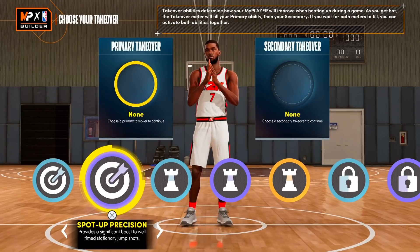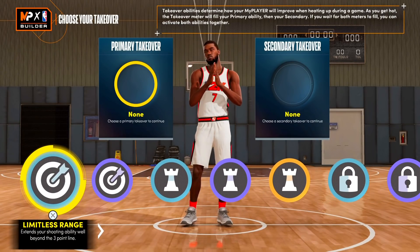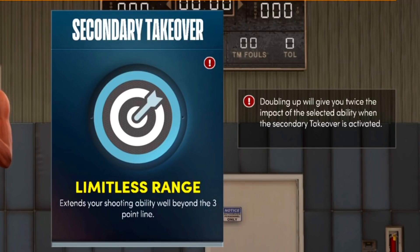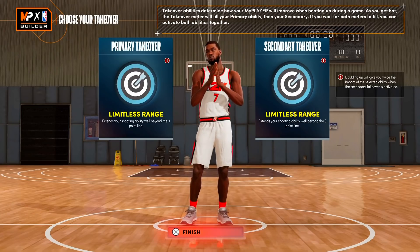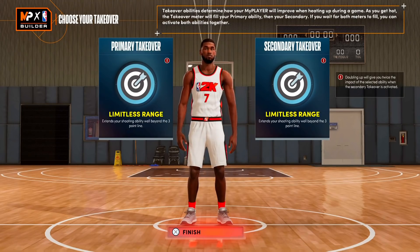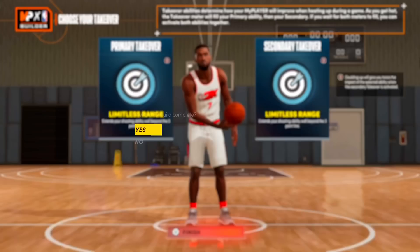For takeover we get all the shooting, playmaking, lockdown, and rim protector ones. You might want shot-creating takeover but I'm going limitless range for the first one and limitless range again for the second — doubling up gives you twice the impact when the second takeover is activated. You can switch these with the mamba mentality badge later. Double limitless range on this build means you're gonna be pulling from the parking lot, from the cruise ship — it is insane.